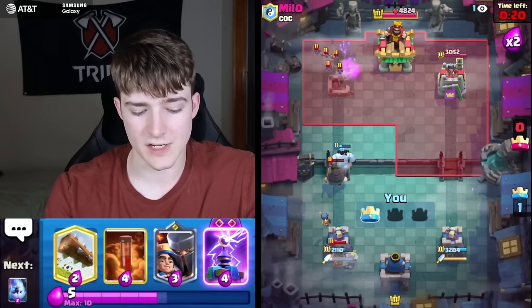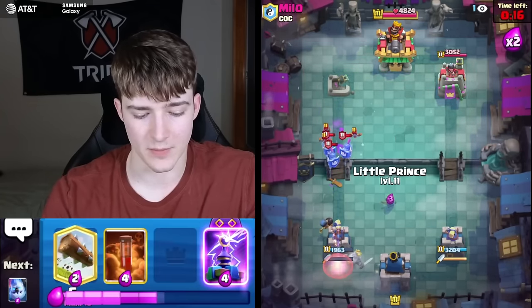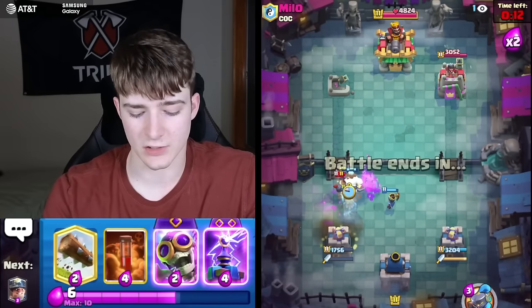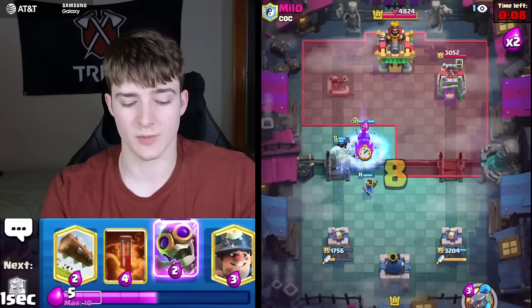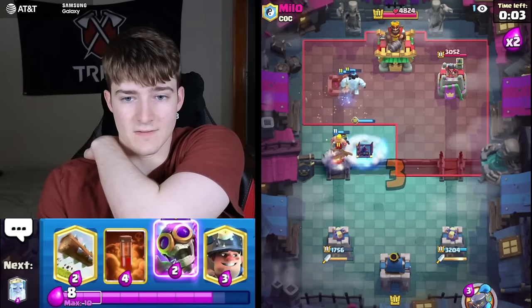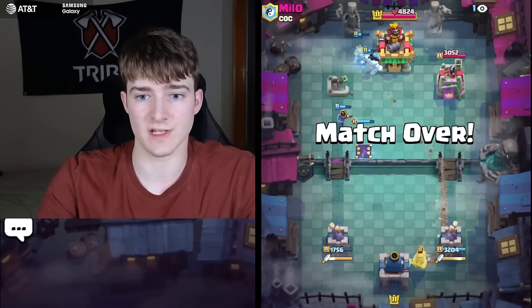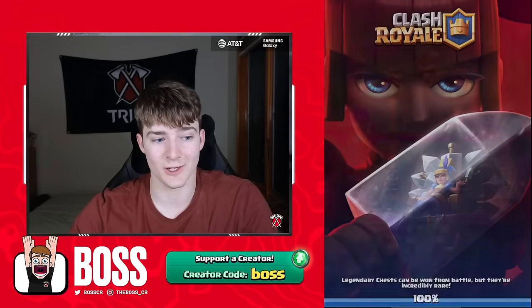That's a wrap for game two — pretty easy. The Mortar can be a little hard to deal with but Log, Ice Golem, and Evo Bomber got a ton of value. We didn't even use our Evo Tesla because we didn't really have big win conditions where it was needed that much. Let's keep going — 10 more to go.